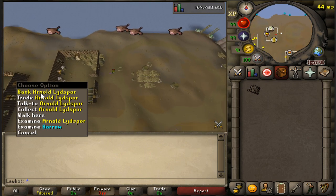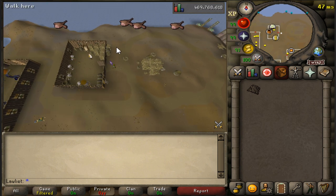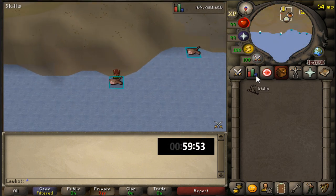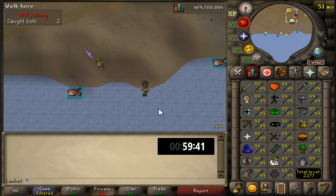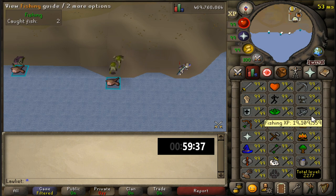For banking you can talk to Arnold or use the bank deposit box right there. Also, if you don't have level 99 fishing you can bring the dragon harpoon for its special attack, which will boost your fishing level. Since we're already 99 it has no effect here — boosts above 99 only matter in skilling guilds like the fishing guild or woodcutting guild.